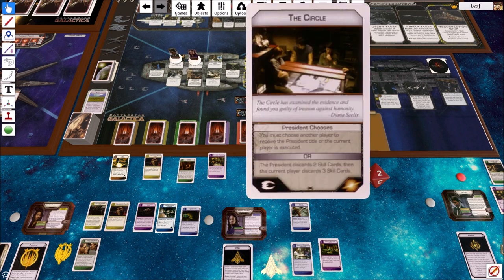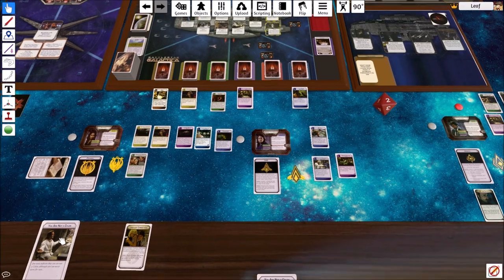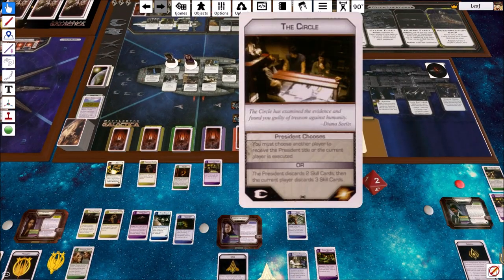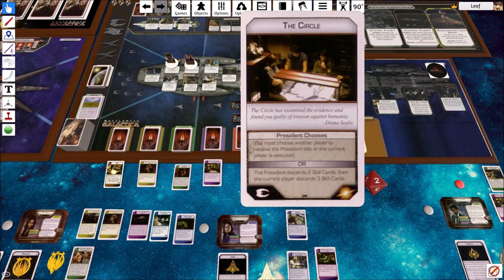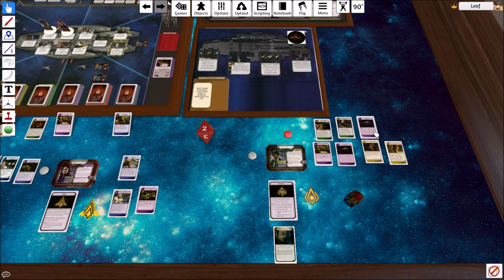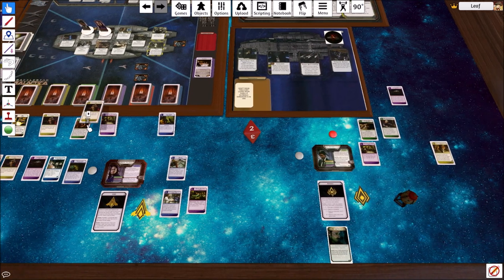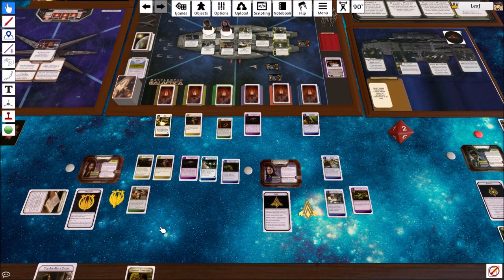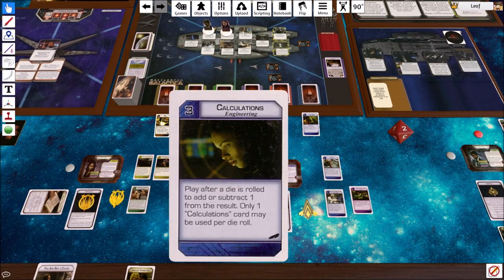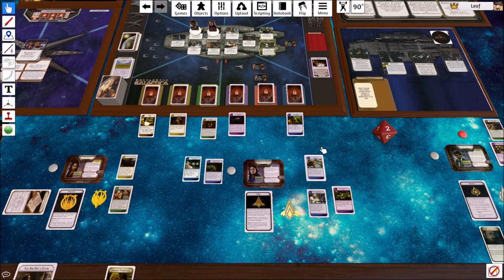Crisis: 'President chooses - you must choose another titled player to receive the president title, or the current player is executed, or the president discards two cards and the current player discards three cards.' Tori does not want to give away the presidency because it's literally her ability. Everyone believes she's not a Cylon. She'd rather not be executed either, so she picks option two - she discards two, Tom Zarek discards three. Not the best situation, but it could be a lot worse.